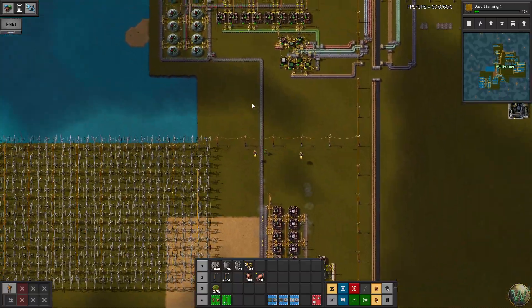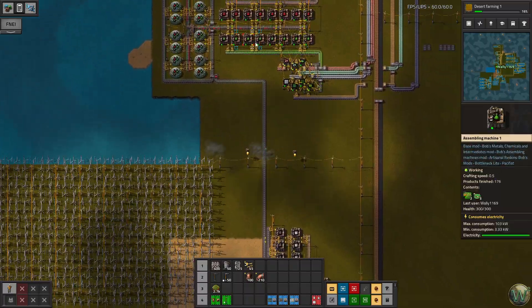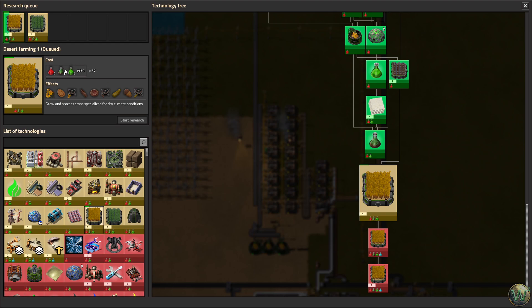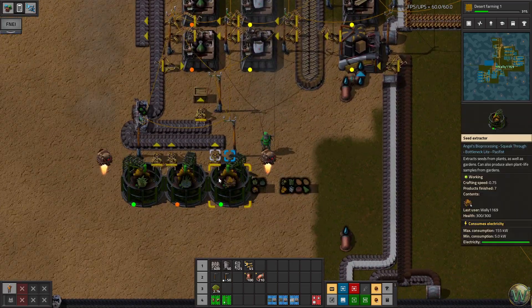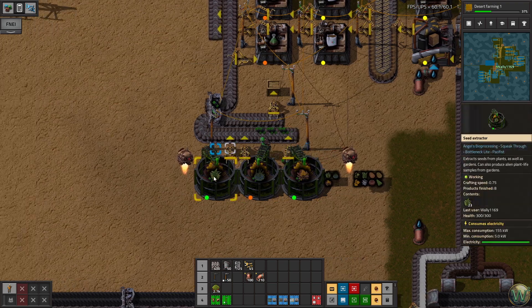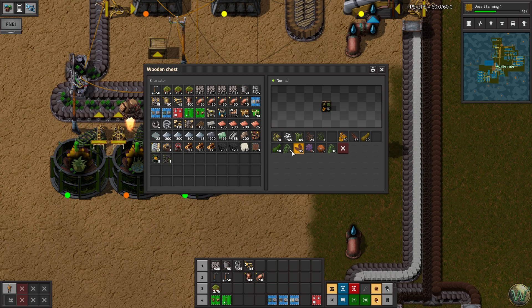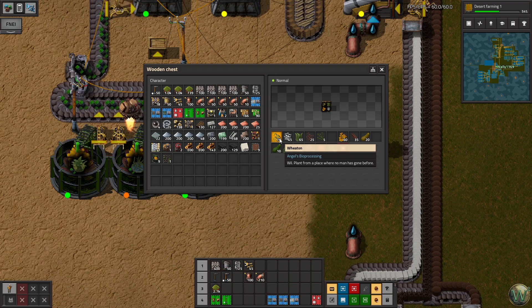We actually have quite a lot of these Optimized Biome Planner Science Packs queued up. We have more of them than we have made of the red and green. But then again, the red and green you need four times as many. So we're going to take a look at farming today. The reason I switched these over to the better version is because we don't need any more seeds.